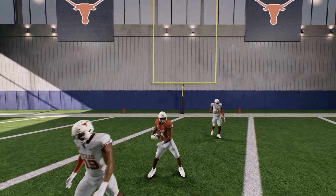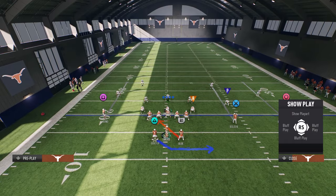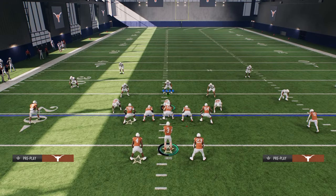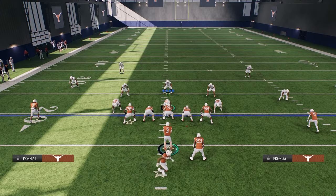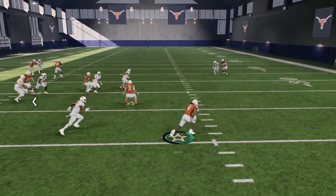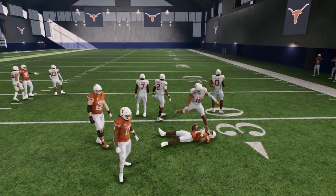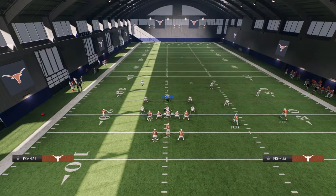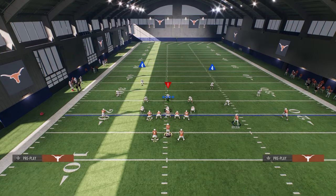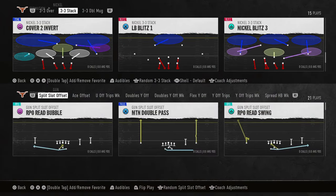I want to go over how to block the blitzes and also the cross screen. The triple option is so good out of this. The fullback cross screen is really effective — those running back cross screens in this game are really effective.